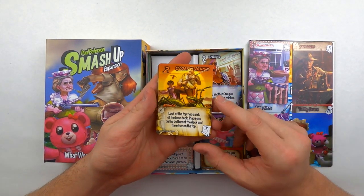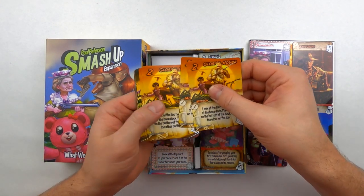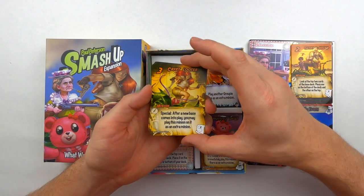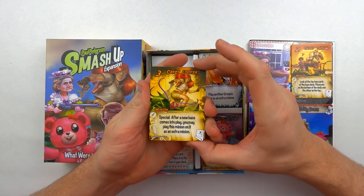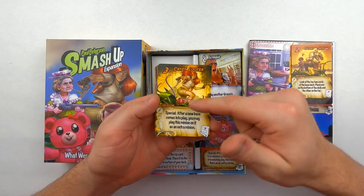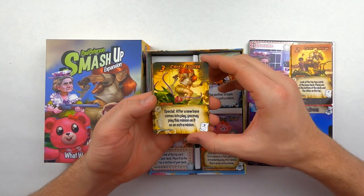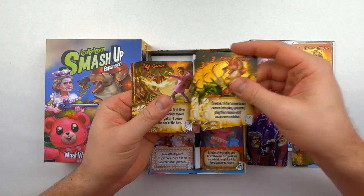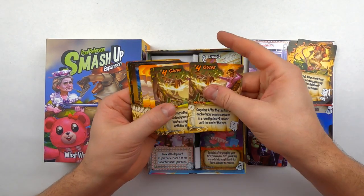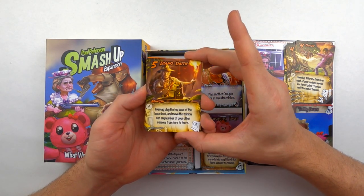First and foremost in the Explorers, we've got the minion Gloryhound. I'm going to be going through these kind of quick so you can stop and freeze the frame to see the different abilities, but I'm just going to read the name of the card and whether it's a minion or an action. So we have the Crypt Looter, the Guide, and of course the Indiana Jones-looking guy, Idaho Smith.